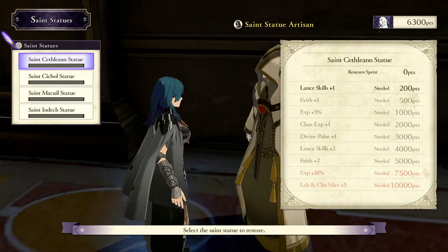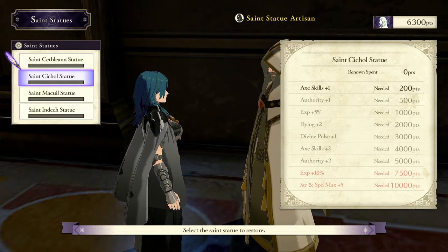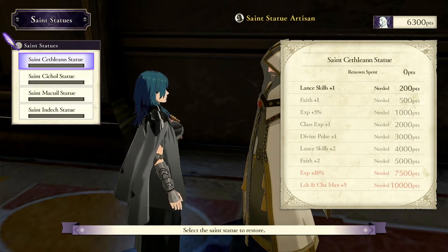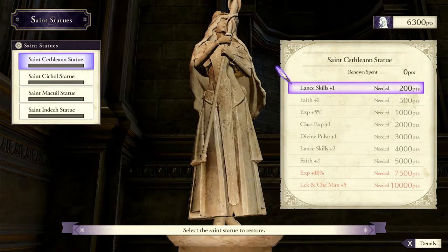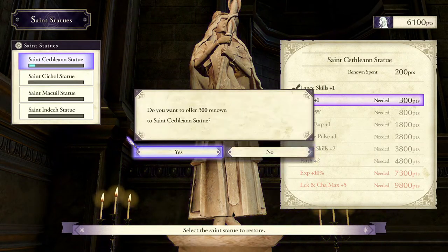The Saint Statues use Renown, which is acquired from winning battles, doing quests, auxiliary battles, paralogues, things like this. Each different statue gives different buffs. The most important thing to unlock immediately is Class XP +1. You want to get this as soon as you can, and you usually will have acquired more than enough Renown to get it.